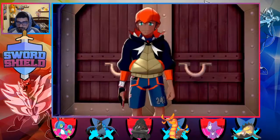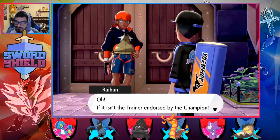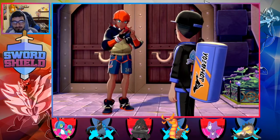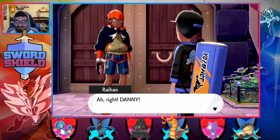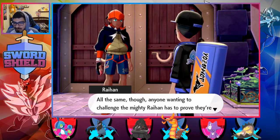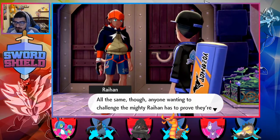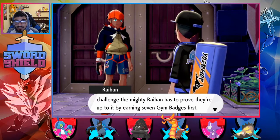Let's talk to this dude. If it isn't the trainer endorsed by the champion — what's your name again? Danny. And if Leon himself recognizes your potential, then you'll go on to be quite the trainer. All the same though, anyone wanting to challenge the mighty Raihan has to prove they're up to it by earning 7 gym badges first. So yeah, he is the last gym badge.